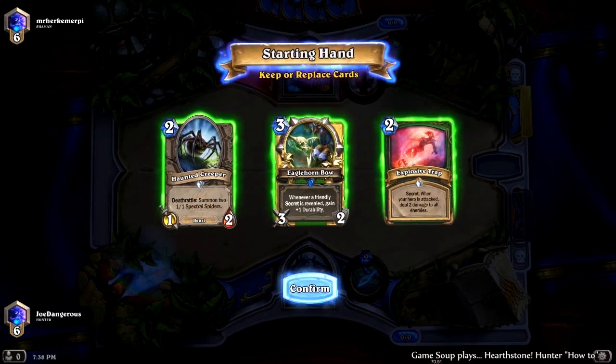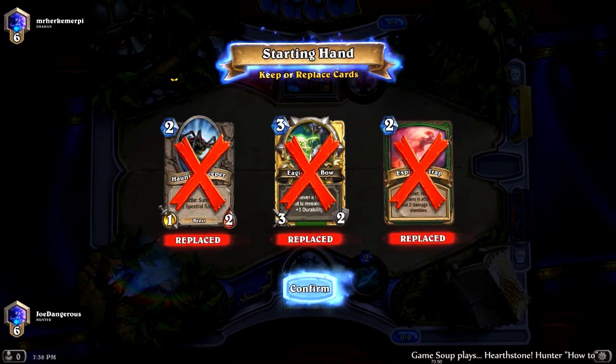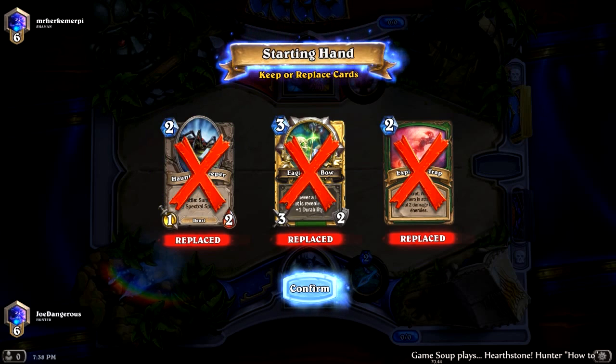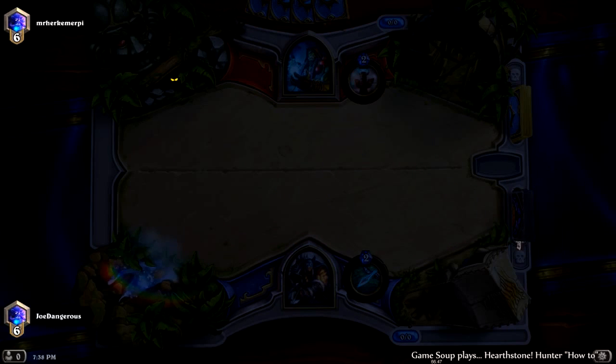So here we're on the play. We really want to get an Undertaker in this meta. Most of the time when you mulligan, you want to mulligan for a good curve, so we'd probably keep the Haunted Creeper — but Undertaker is so overly powerful that a lot of times I just like to throw everything back and try to go for an Undertaker.